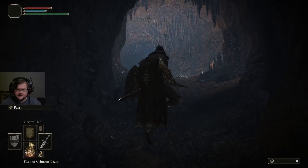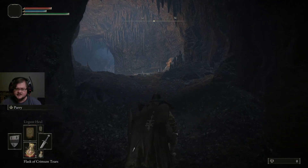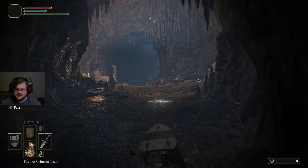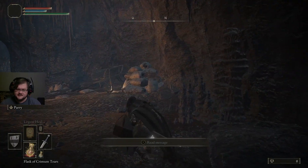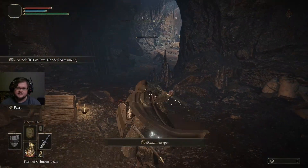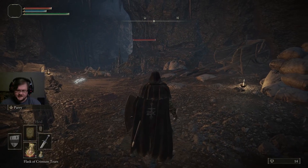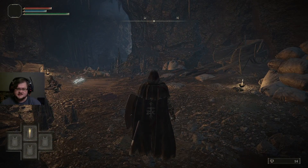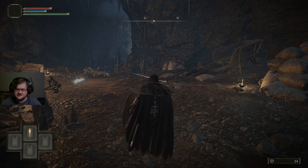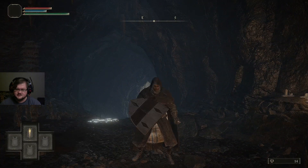You can jump by pressing X, or whatever the button below Y is on the Xbox controller. And you can attack while you're in the air as well. Most importantly, you can jump and do a heavy attack to still do a heavy attack — this is important because you'll typically be doing stuff like that trying to take down enemies. If you press and hold Y or Triangle, it will bring up a new menu. This is also where you can two-hand items by clicking on their bumper or trigger. We can two-hand our sword — we can also two-hand our shield.